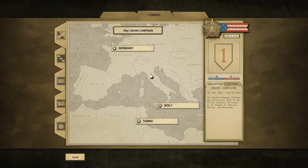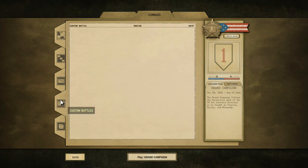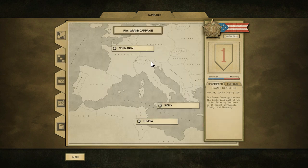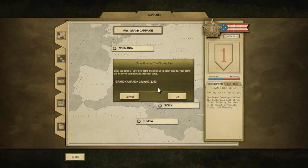If we hit Play a Game, you can see the Grand Campaign — Tunisia, then Sicily, then Normandy — which is the order the First Infantry Division was involved. You've also got all of these individual battles you can select to play through on their own.